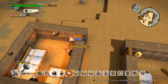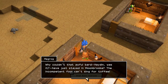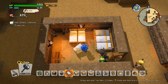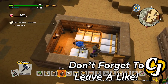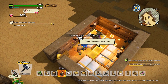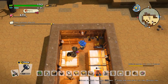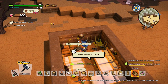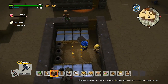Next up we are going to make the farmer's lodge. The farmer's lodge requires any eight beds — we've got four, five, six, seven, eight. From there you will need four light sources total, so we'll add two more. You'll also need four sets of farming tools and four bits of firewood. And just like that we turn it into the farmer's lodge.